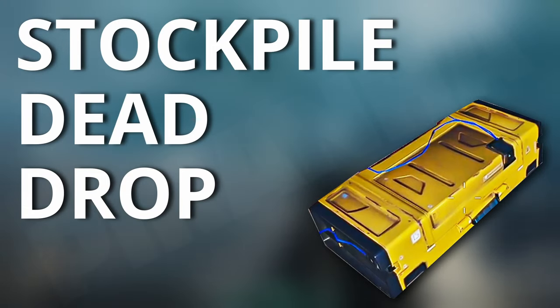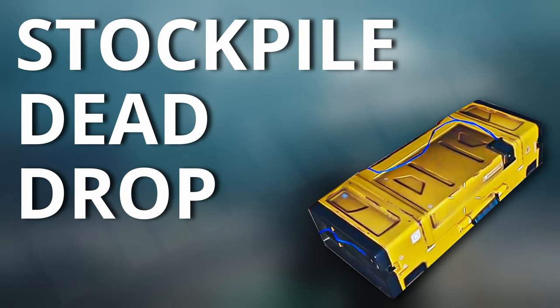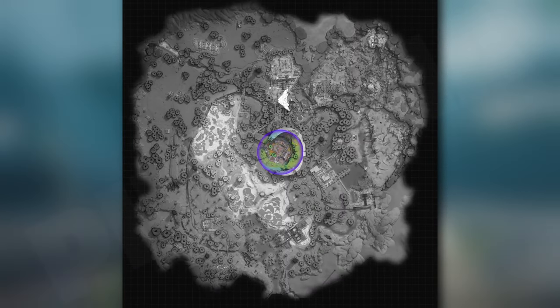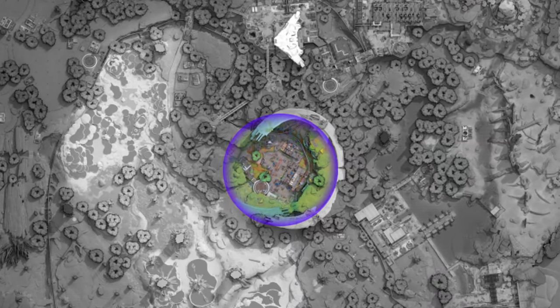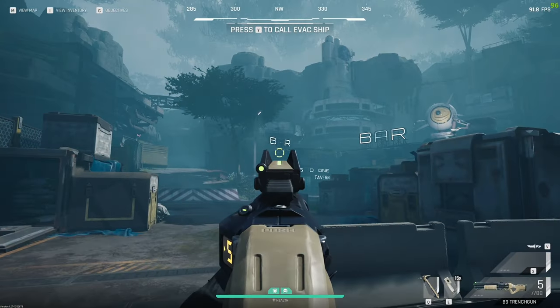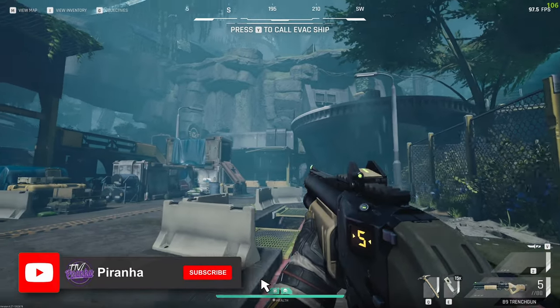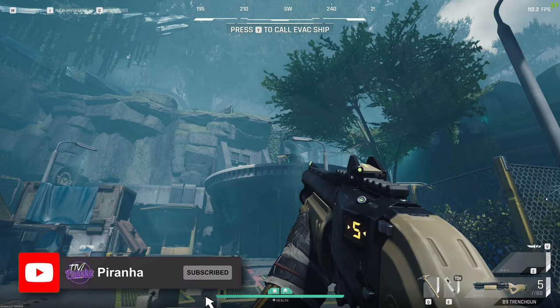Hey guys, and welcome to a Cycle dead drop guide for the stockpile dead drop. This one is based in Crescent Falls, and we are here out in the center of the Green Prospect. We've got the bar right there, the stockpile right there, the garage and tools, and the mail center just there with the extra just up and above.